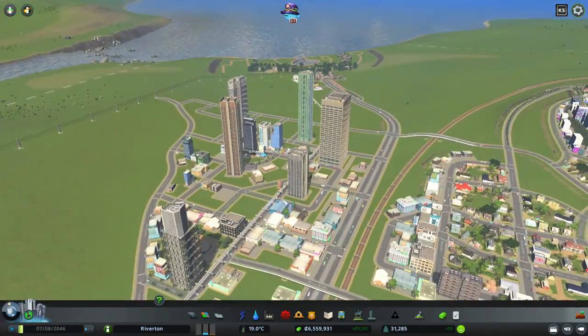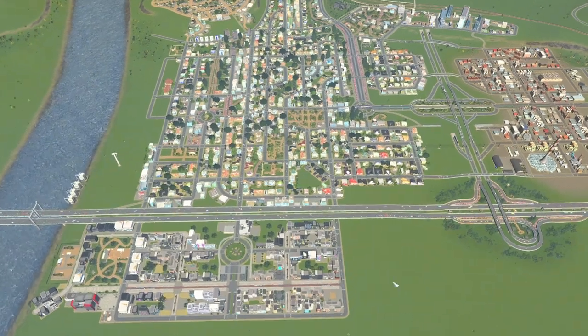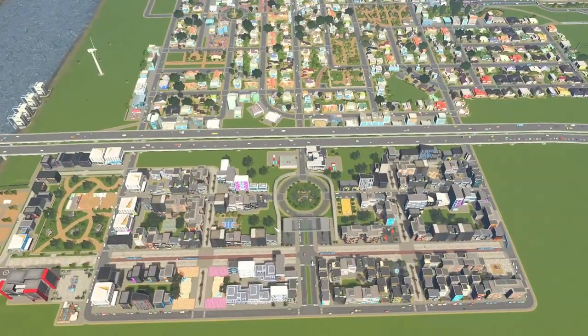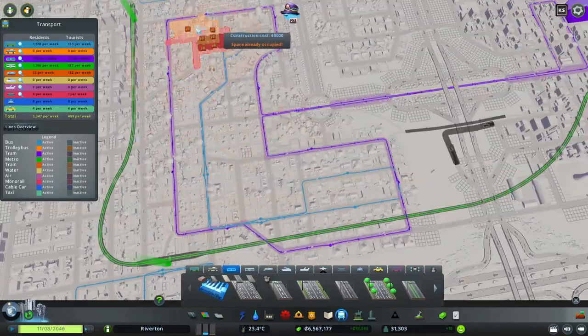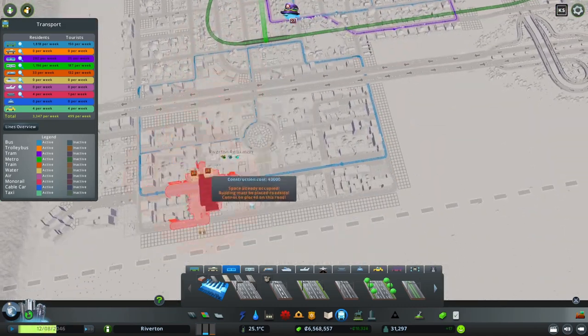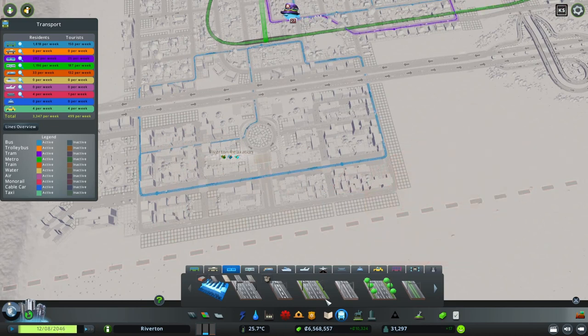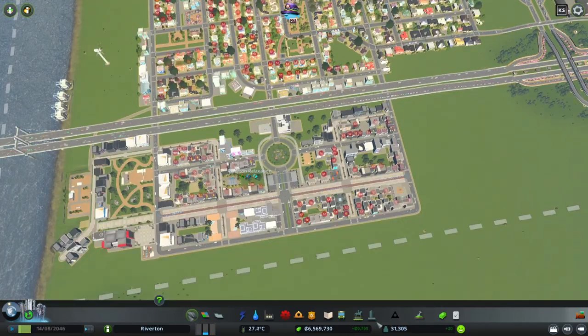One other thing heavily featured in the new content is trams. In the new content there are around 12 new tram models and new tram roads, including pedestrian tram roads, which is really cool. Let's implement them now. We have a tram network here — you can see the purple roads are our tram roads — so we could definitely split off somewhere here and go through the pedestrian area with some pedestrian tram roads. We're going to use the sandstone style and loop around so we'll have a stop in the pedestrian area.